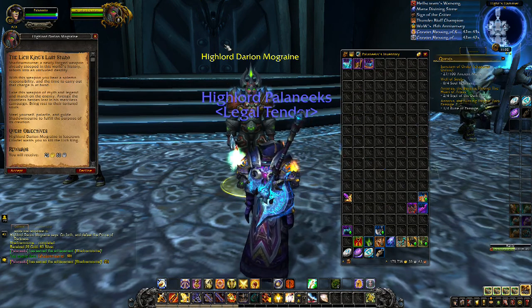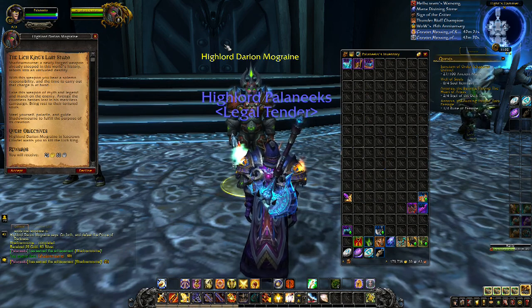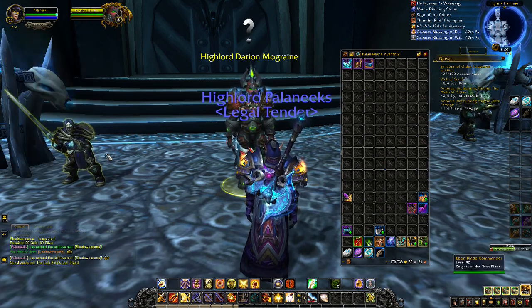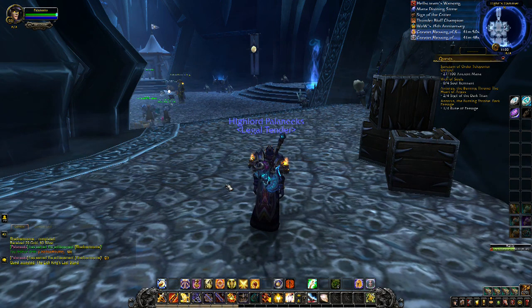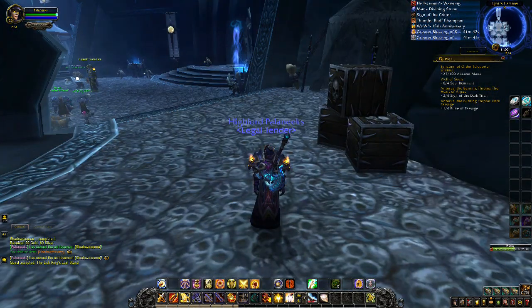A newly forged weapon already steeped in this world's history, reborn into an unrivaled destiny. 'With this weapon, you bear a solemn responsibility. Take this weapon of myth and legend and march on the enemy. Avenge the countless heroes lost in his merciless campaign. Bring rest to their tortured souls. Guide Shadowmourne to fulfill the purpose of its creation. I want you to kill the Lich King.' I'm going to show you guys doing that — I'll cut to when we face the Lich King, and when we come back I'll show you the encounter and the final rewards for this questline.